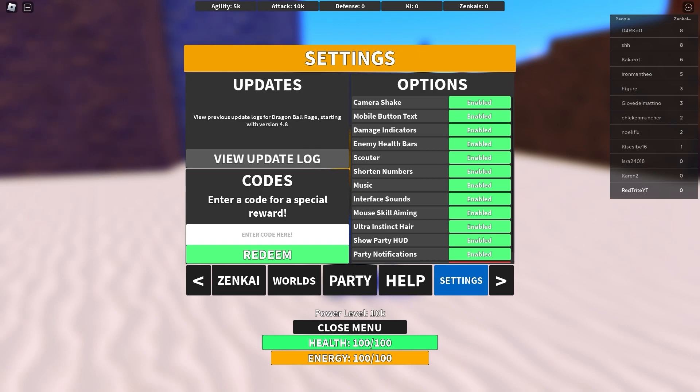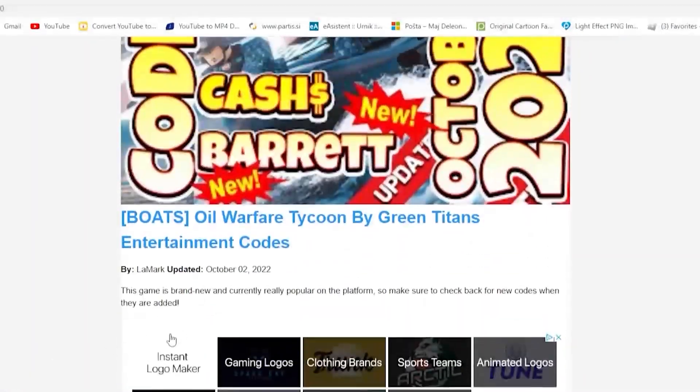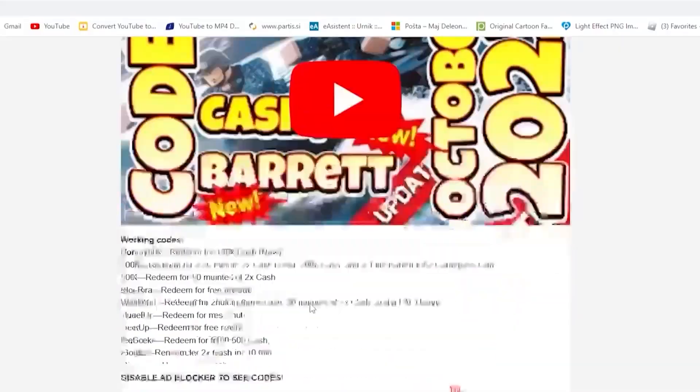Also, let me tell you about my app that I created just for you guys so that you can get codes faster, much more efficiently, much more simply, and it's always up to date. It's an awesome app where you can get codes faster — download it from the Google Play Store, links down below.